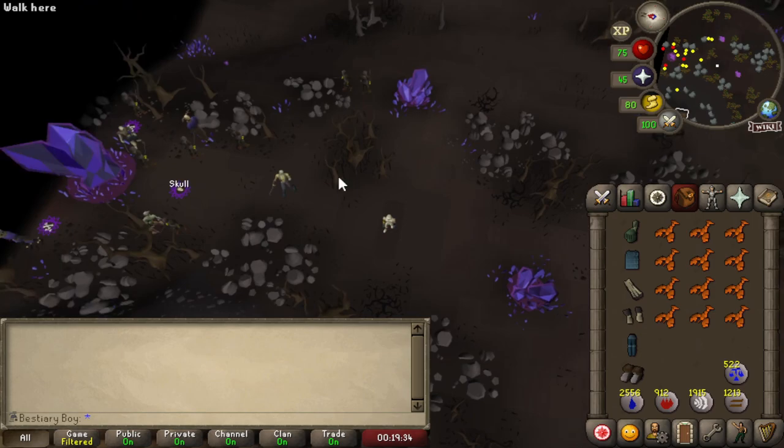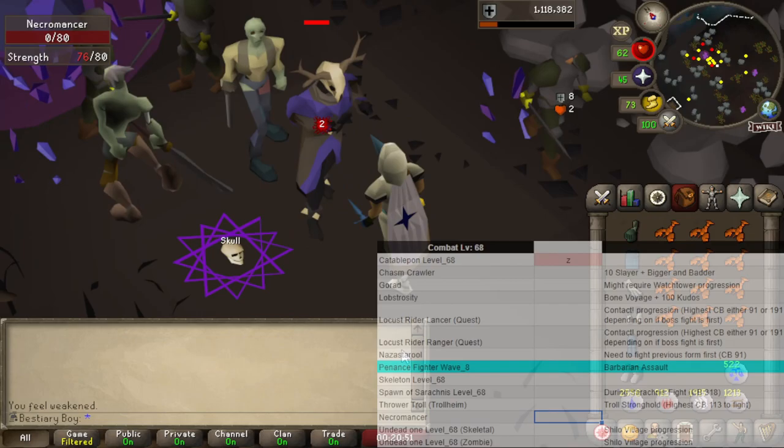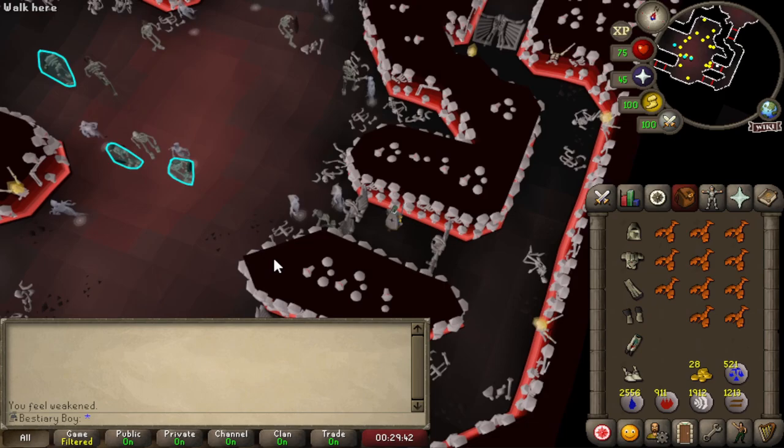We've got another monster in these weird little necromancer dens on Zeah — this time it's actually the Necromancer itself. After running around for a bit we finally got the aggro and the Necromancer is down. This monster was also added after I started my bestiary spreadsheet because I had to add it in — maybe I just missed it before, who knows.